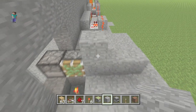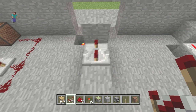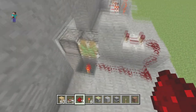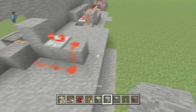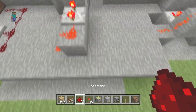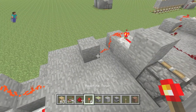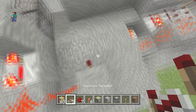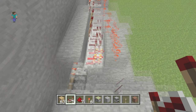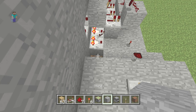Once the torch is down, grab some blocks of choice — place one here, three behind, and one up. Then grab a redstone repeater and throw it here on four ticks delay. Bring the signal around here. As soon as we put this block here, it starts acting — looking good. Now bring the signal down, put it into a block, and put a redstone torch on the side of it.